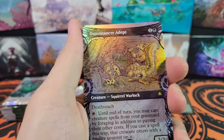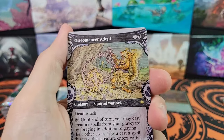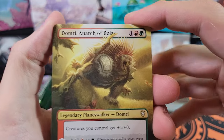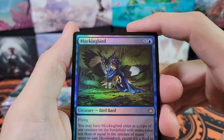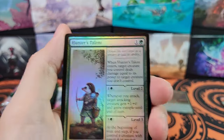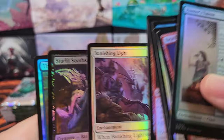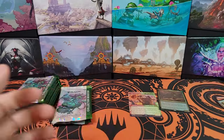The foil keeps sticking to the token, so I have to be careful about that. Osteomancer Adept — times two. Scrapshooter. Domri, Anarch of Bolas. Foil Mockingbird. And then Commons and Uncommons. Maybe some of you want to see what they say — it's kind of hard to show all of that. This is my first box; I just like looking at the artworks.